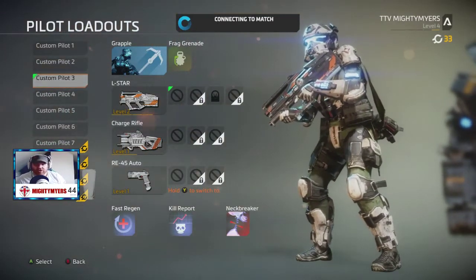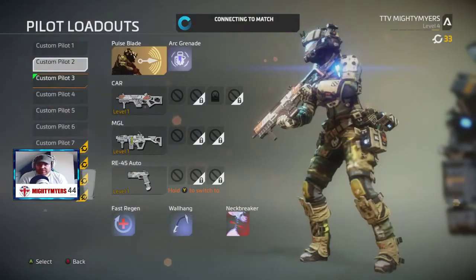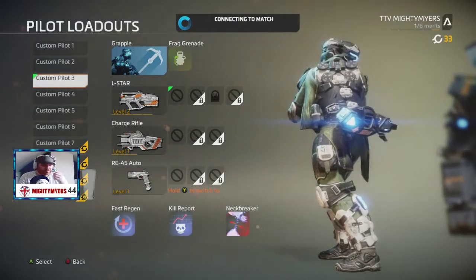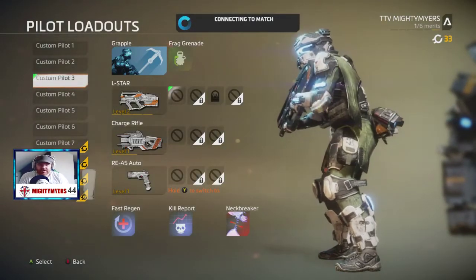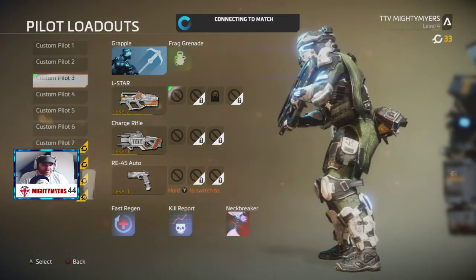If you go to Titanfall 2, you can actually use the L-Star, which is here at level 2. I've not used it for much, but this is the gun that's going to be coming out in Apex Legends — exactly the same. Get yourself on Titanfall 2 and practice with the gun before it comes out.